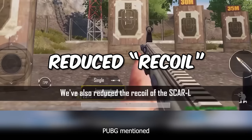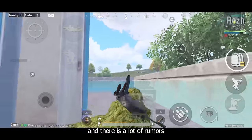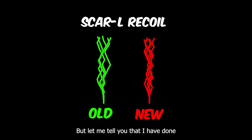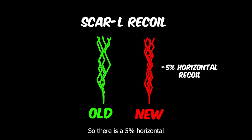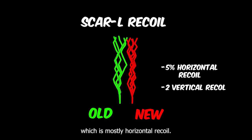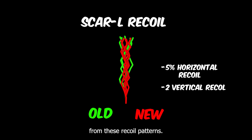The next thing is recoil. PUBG mentioned that they have reduced the SCAR-L's recoil, and there are a lot of rumors saying the SCAR-L has no recoil now. But I did a recoil comparison between the old SCAR-L versus the new SCAR-L and barely noticed any difference. After a deeper recoil analysis, I found there is a 5% horizontal recoil reduction on average, and for vertical recoil it's barely 2% — so there is only a tiny amount of recoil reduction, which is mostly horizontal, as you can see from these recoil patterns.